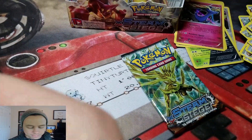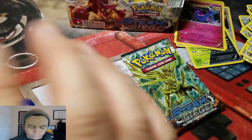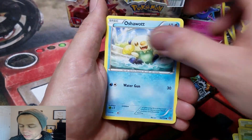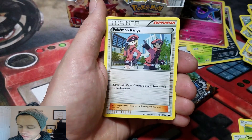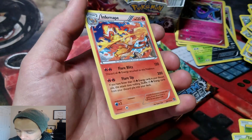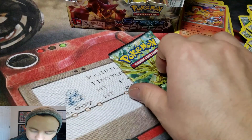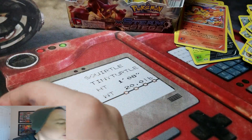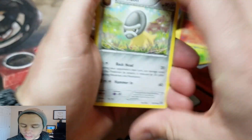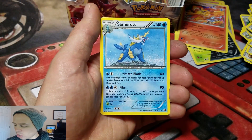Last two packs. I did the card trick wrong again — so we're going to go through all the commons. Ninja Boy, Aerodactyl, Pokémon Ranger, Nuzleaf, and another Infernape — completely holographic all the way through the card. Interesting. Last pack: doesn't look like it's gonna have a Hollow Rare. Eelektrik, Dewott, Steelix Spirit Link Reverse, and a Samurott Rare.